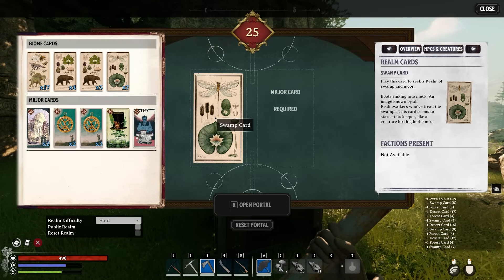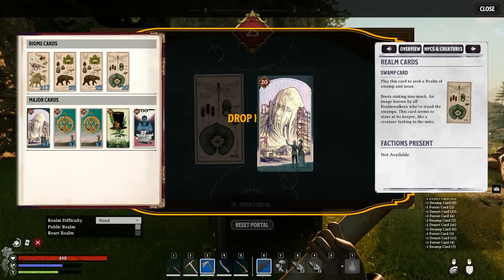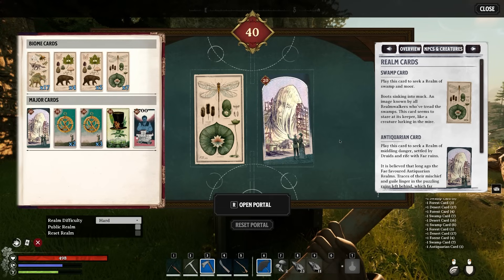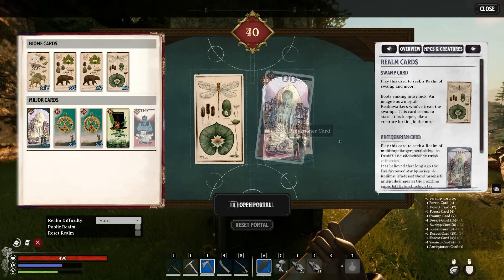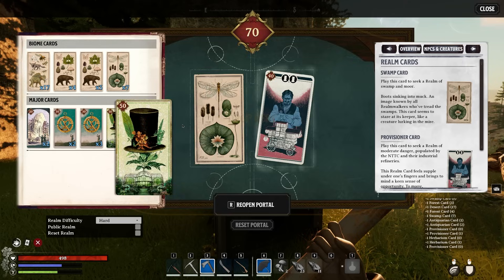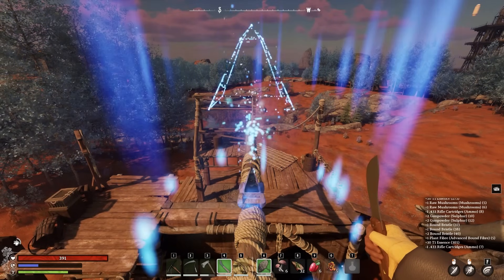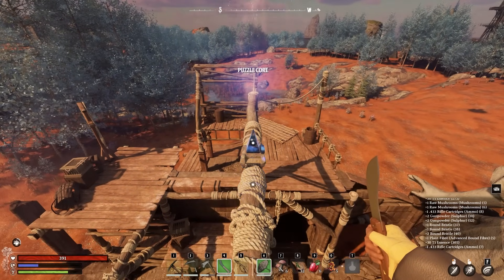Without doubt we will have access to more biomes in the future. Once you've chosen the biome you want to explore, we also have major cards which determine the difficulty and points of interest you can come across during your adventures. If we play an Anticarian card with level 20 it will seek a realm of middling danger where you can come across the druid faction and Fae ruins. Later in the game we unlock more cards like the Provisioner card, which makes everything slightly more dangerous but also unlocks newer blueprints to make your character even more powerful.